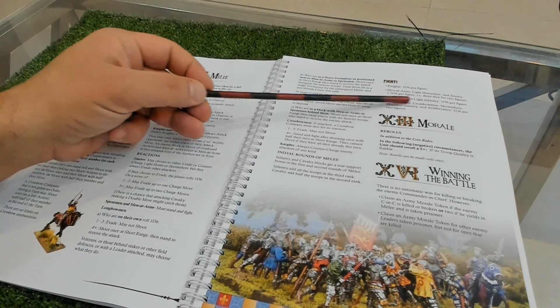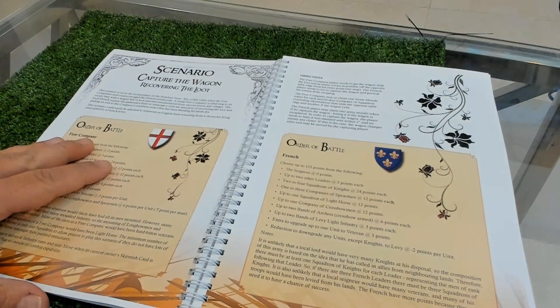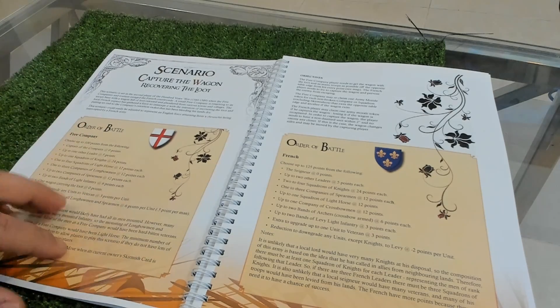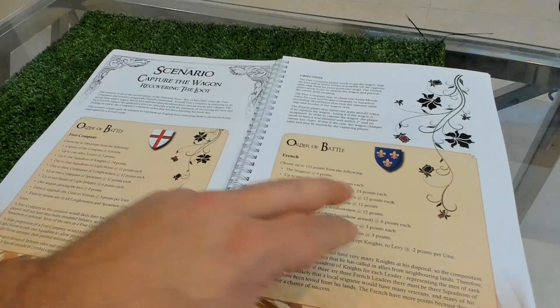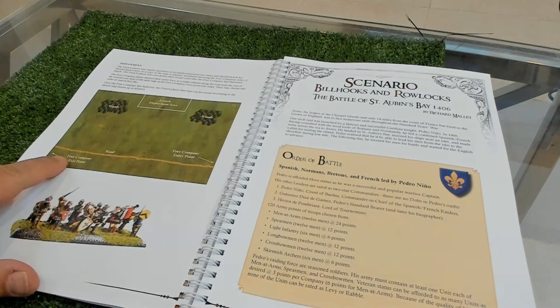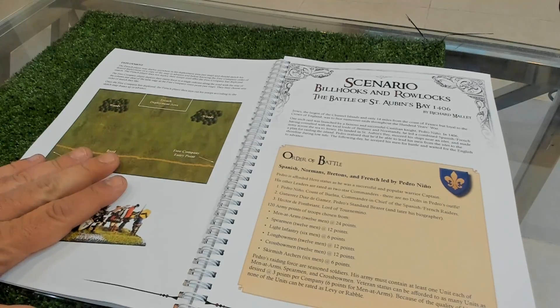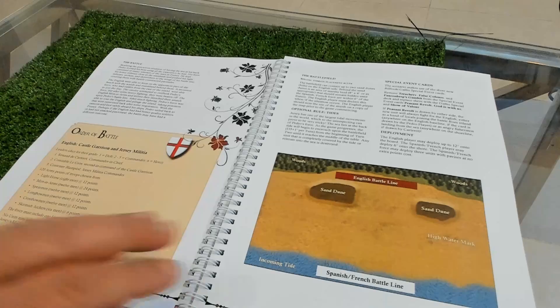Then you have morale and winning the battle. After that there are very nice scenarios - I will do a battle report when I go home specifically explaining the rules. I'll do the free company scenario using the English, and here you have the French, with the objective being capturing a baggage train - a really nice scenario. There's another scenario, the Battle of Saint-Aubin-du-Cormier 1406.